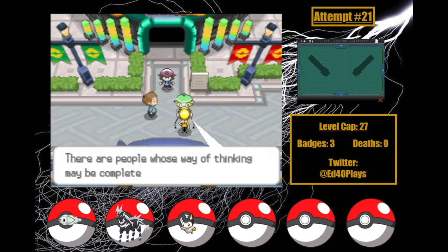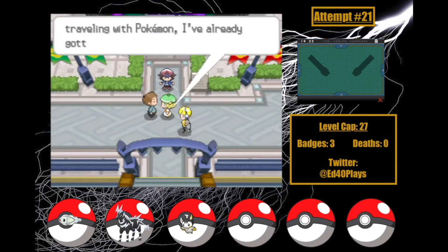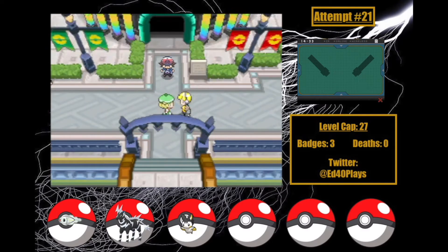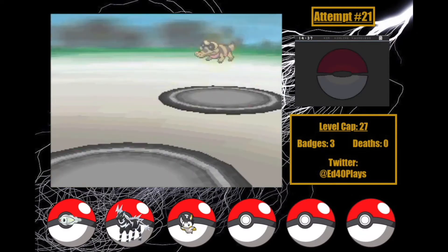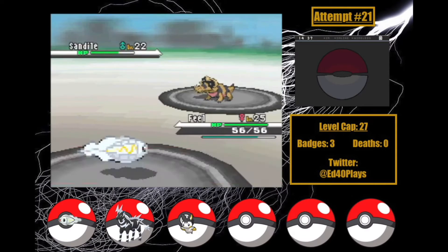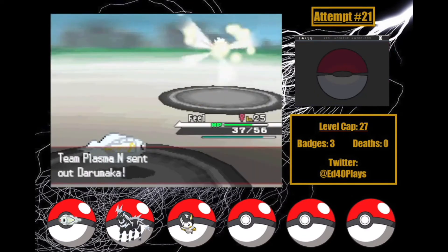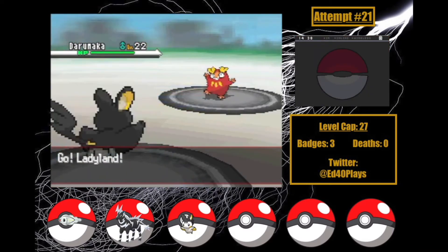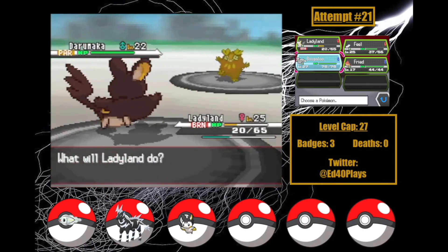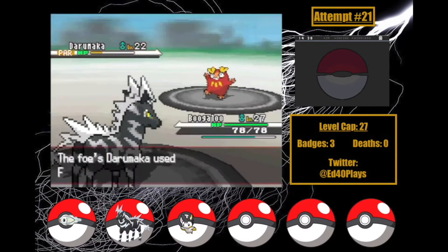Bianca's dad shows up just to pretty much get immediately talked out of trying to force his daughter to come home. I didn't realize her mom wanted her to go on this journey though, which makes her dad even lamer — he's probably my least favorite character in the Pokémon universe. My battle with N is interesting. Sandile uses Embargo on Feel and does about a quarter with Assurance as Tackle 3 hits him. I switch into Ladyland once Darumaka comes out, because without Eviolite I'm worried Feel could get taken out.